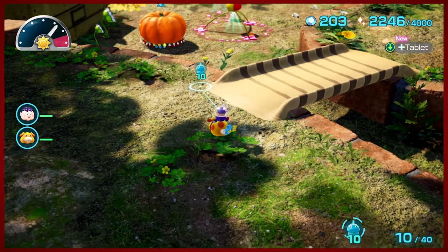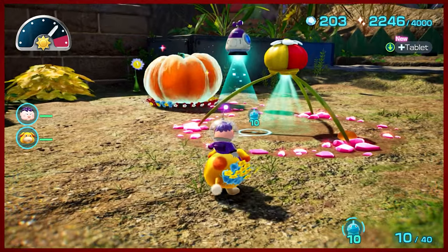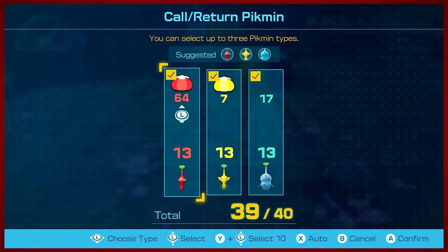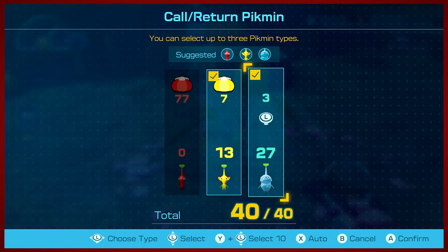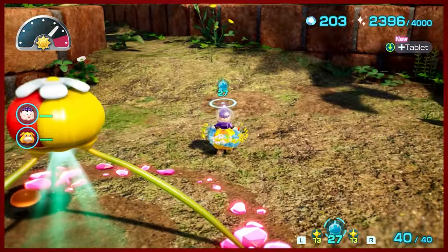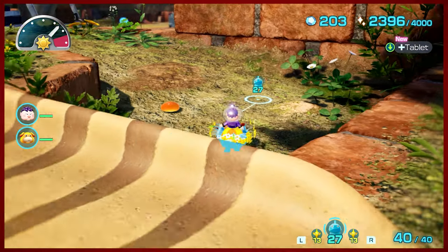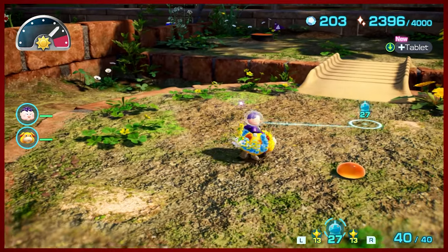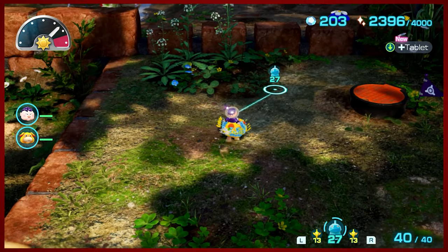I wonder what would happen if we used 20 ice pikmin. But first - treasure! Big boy, oh yeah. I actually don't know what'll happen if I do that, so I'm curious. Just get all of our ice pikmin out. I probably should have saved one of the caves for the beginning of this episode. I think I'm gonna do that from now on - it's kind of what I did in Pikmin 2 where I would have the full day and then boot scoot goof it near the end, because it does kind of pause the episode.